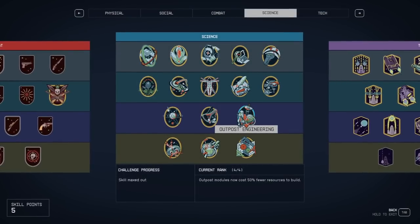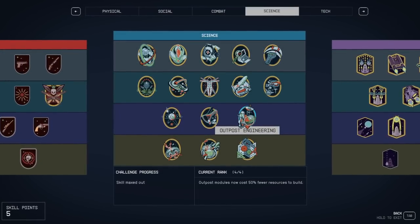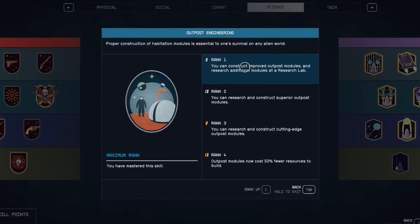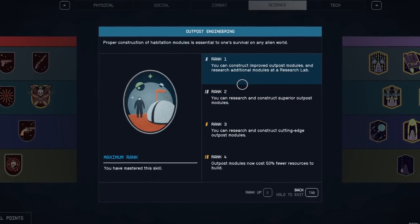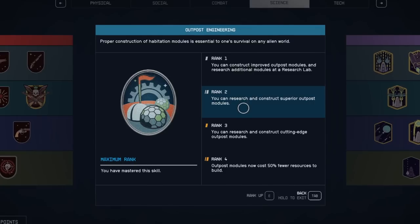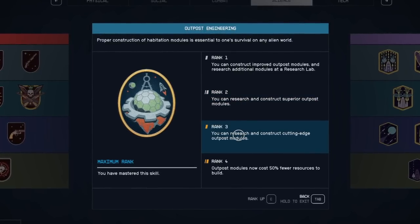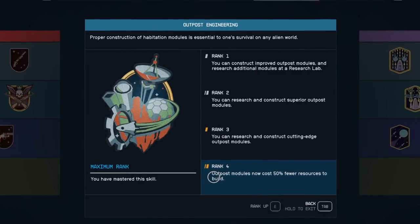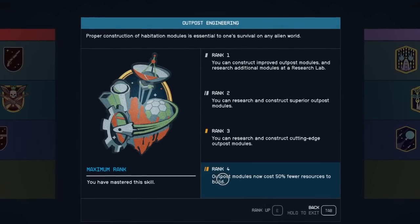Outpost engineering is literally the easiest one to max out to level four. All you have to do is build 80 pieces of different furniture or decorations. Don't let that scare you because it's super easy — you can literally build until you run out of materials, destroy absolutely everything, and then build even more until you max it out.